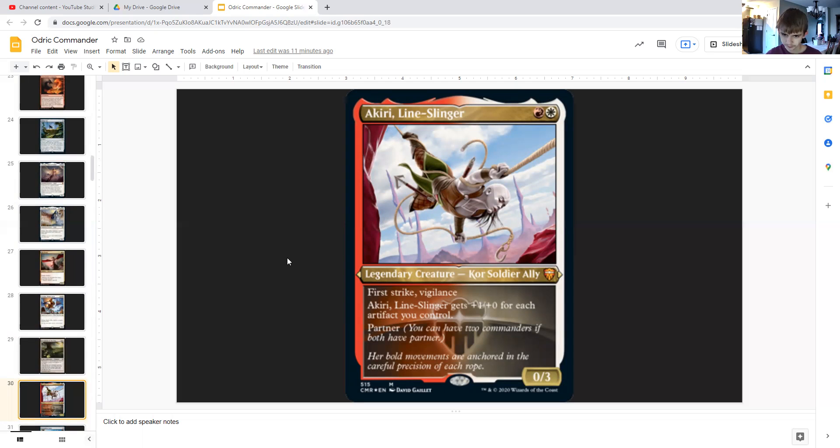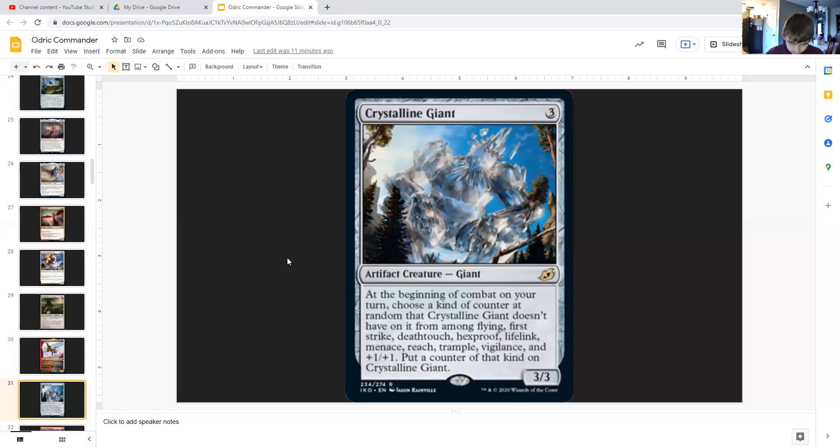Akiri, Line-Slinger is red and white — a legendary 0/3 kor soldier ally with first strike and vigilance. She gets +1/+1 for each artifact you control, which is why we're blinking Odric in and out to get more blood tokens and make her even more powerful.